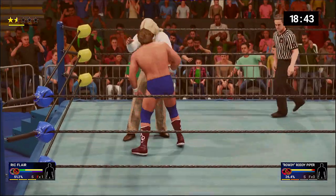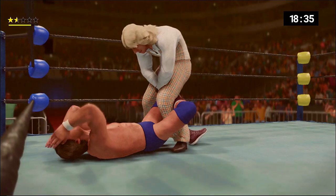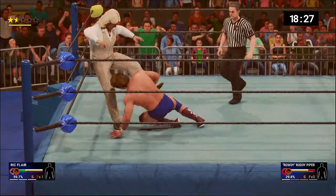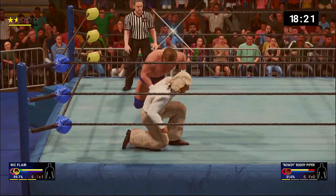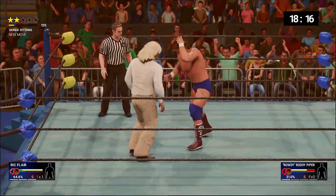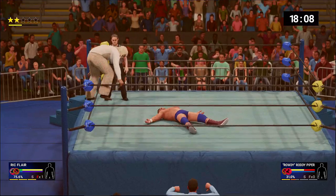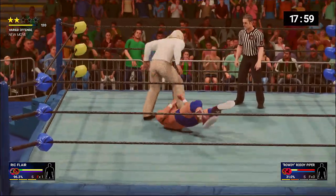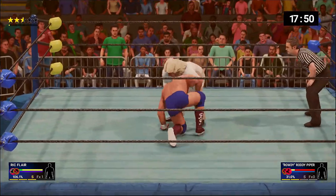Rick looks like he might have been going for the figure four but instead just wrenching away at the legs — very smart by Rick Flair. Oh no, Rick got caught — dragon suplex! Rick got up a little too fast. Elbow to the back of the head, into the corner goes Roddy. A move that sends a message to an opponent, sending him down to the mat, and again with that elbow.